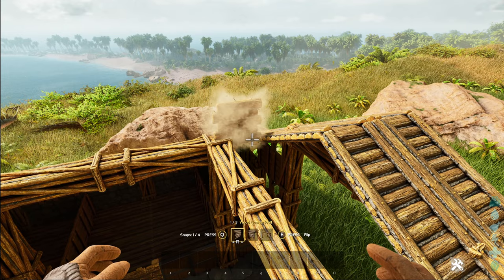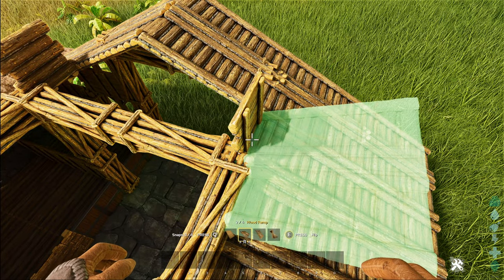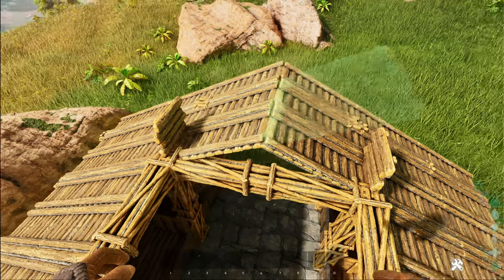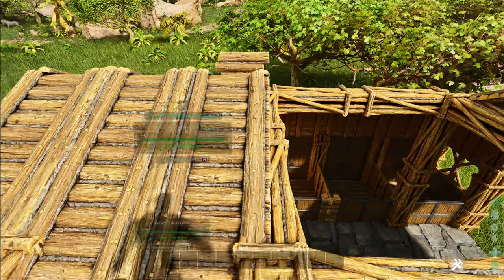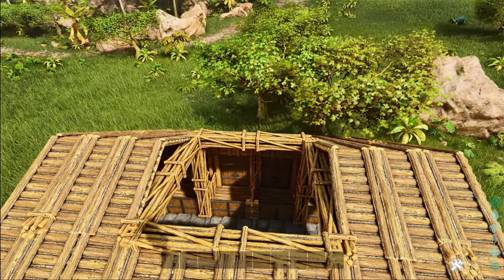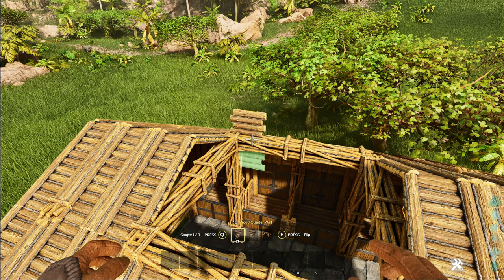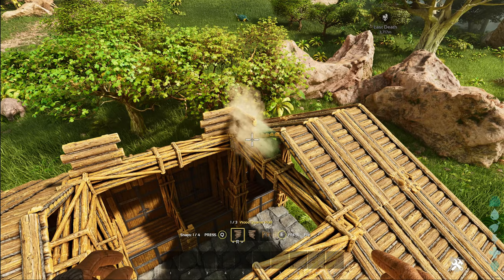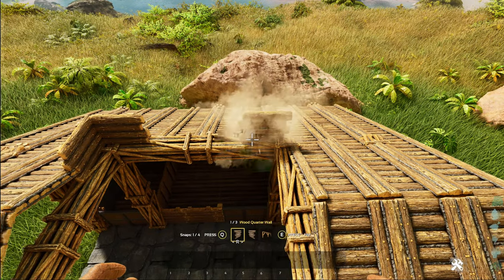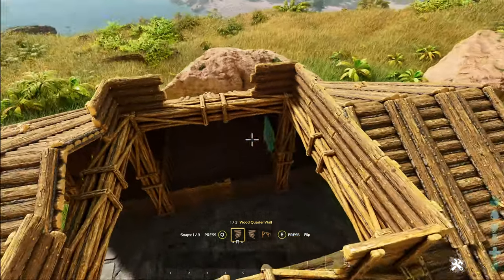Repeat that again on this side — find that snap point, place it, then pick those up. Then get the rest of the quarter walls you'll have left and place those so they're flipped with the lighter bit showing on the outside — that just goes in the corners. Fill the gaps in on those sides next to the roofs.